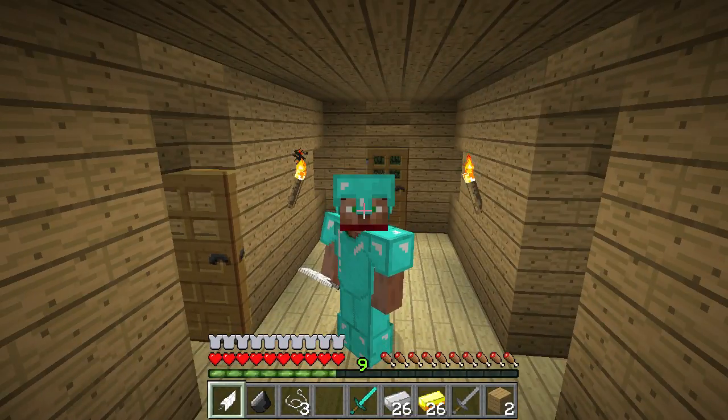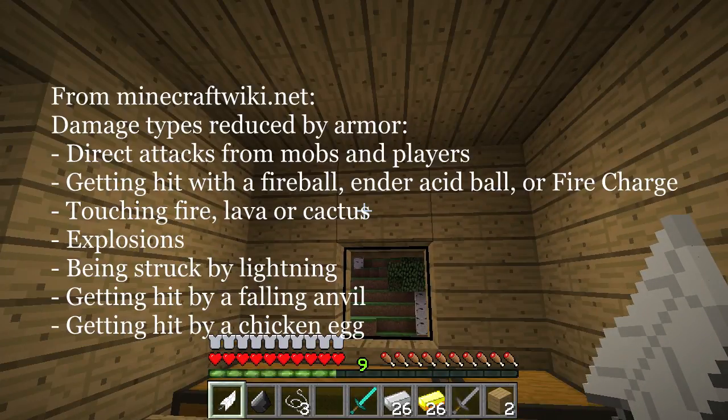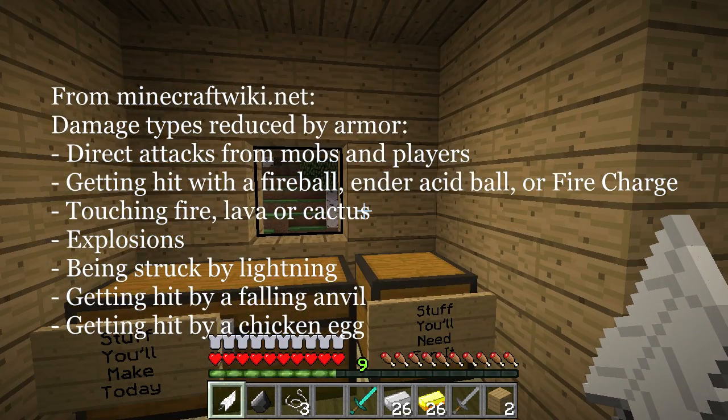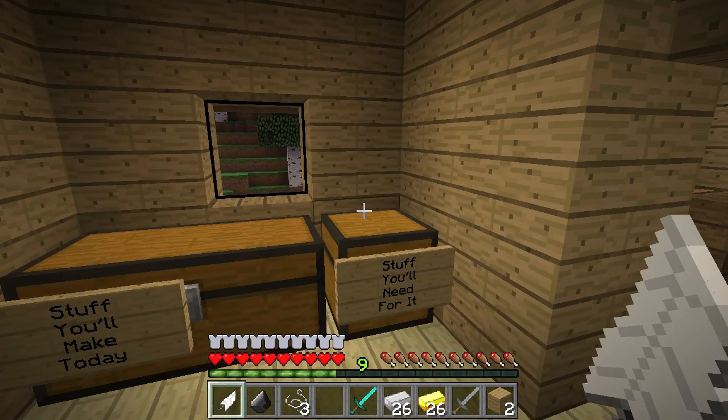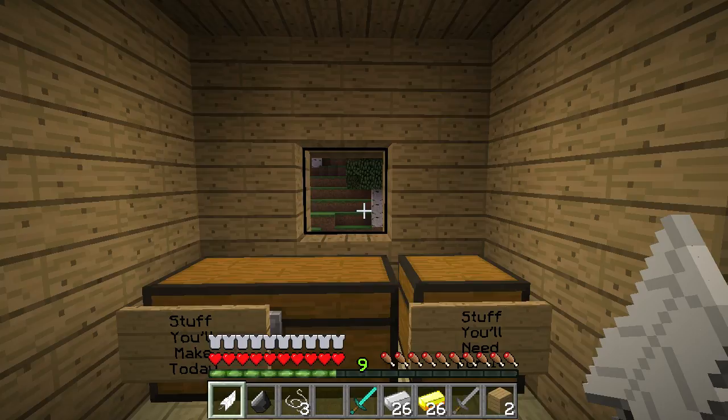From the Minecraft wiki, the types of damage that ARE reduced by armor include: direct attacks from mobs and players, getting hit with an arrow, getting hit with a fireball from a ghast or blaze, an ender acid ball, or a fire charge, touching fire, lava, or cactus, explosions, getting struck by lightning, getting hit with a falling anvil, and getting hit by chicken eggs. All of those things damage the armor as well. So that's something to keep in mind.